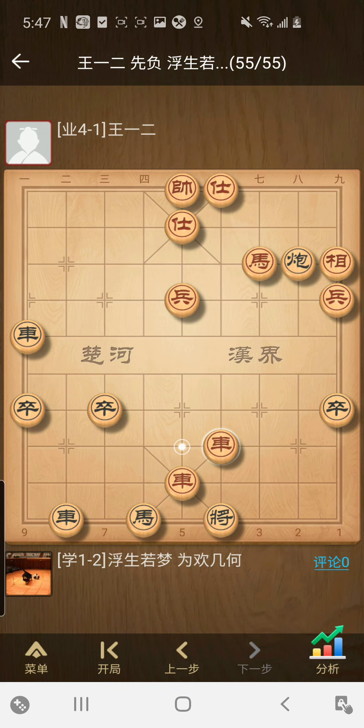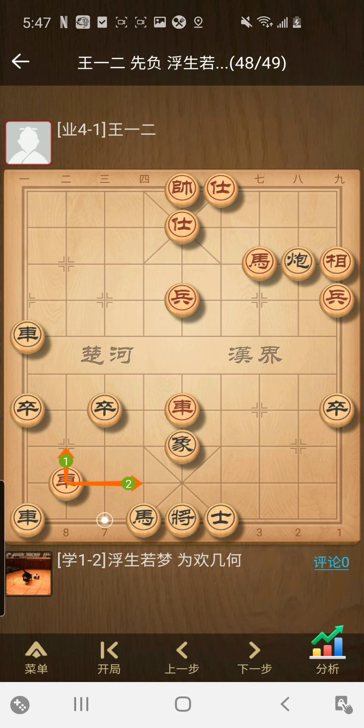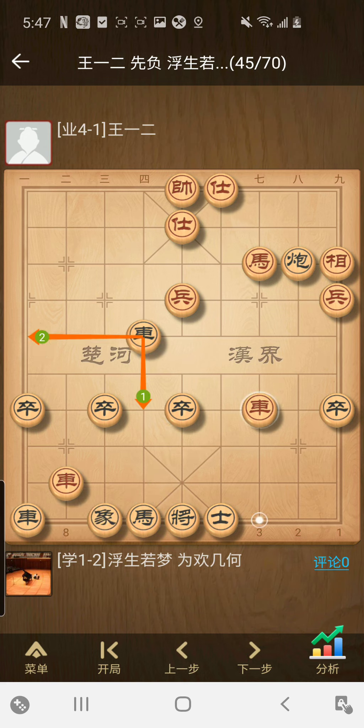You have to block with the knight, and then this is checkmate. So yeah, you can't really afford to play a stupid move.